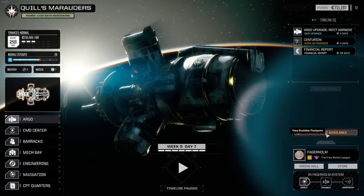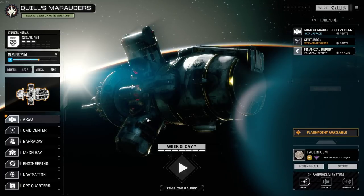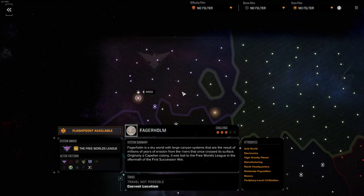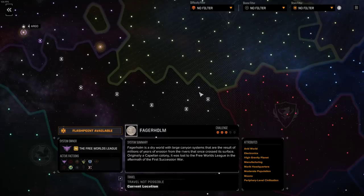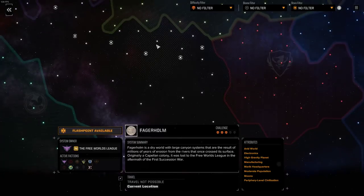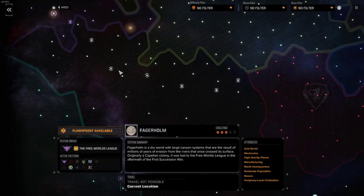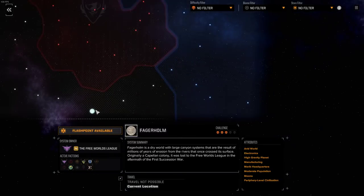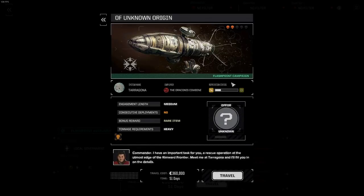We're about to take our first Flashpoint here in the system of Phasor Home. We've crossed actually quite a bit of distance — I was going to say the Galaxy, not even the Inner Sphere. We were somewhere over here — these are the systems visited — long travel to get over here. And I was thinking, this Flashpoint, see it's a different color. Yeah, this is a Flashpoint campaign — a special one for Heavy Metal.